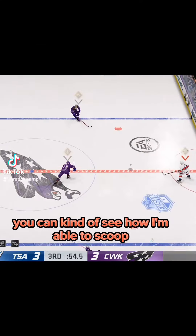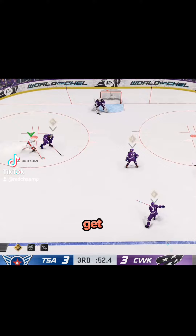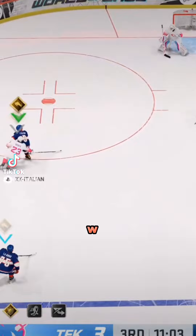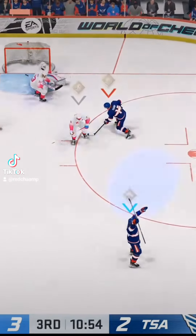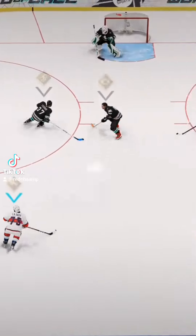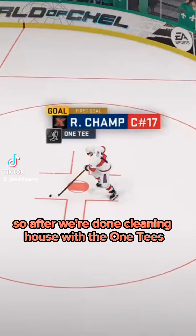If you're able to just scoop the puck off, get some nice passes on this one. You can see that even with a silver One-Timer, when you get it down pat, it's an easy one. These next couple clips you're going to see me just rip a few here. After we're done cleaning house with the One-Ts, we're going to look at the Jets.